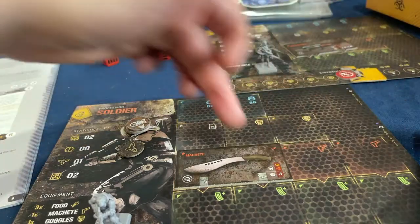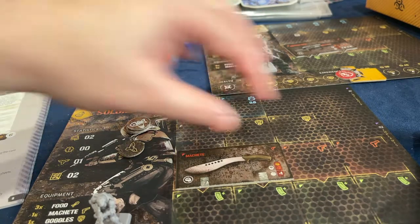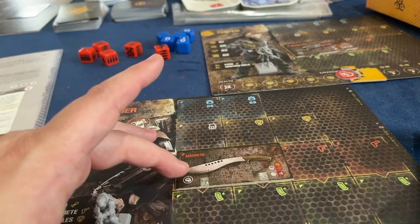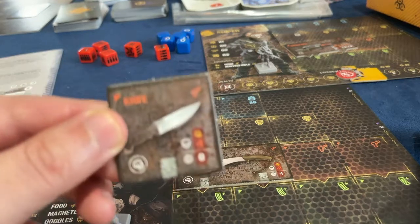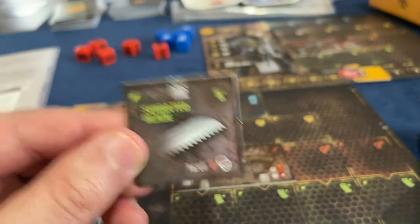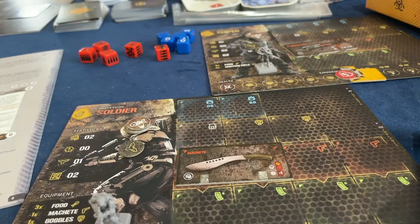The soldier class has room for items all the way across. This particular machete takes two slots — so I only have room for two more. I also have four accessory slots that look like magazines but are really just accessories. Those accessories could be for ranged equipment, or even for the machete — you can put weights on it to make it more balanced. They're all green. I can attach a serrated blade to the machete like so. All the melee stuff has duct tape on it.